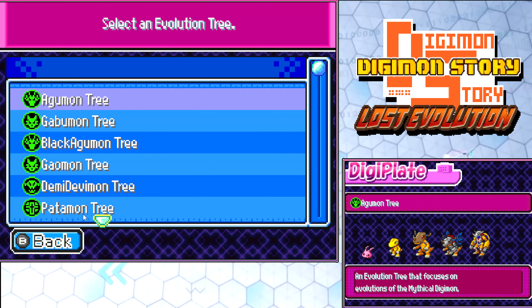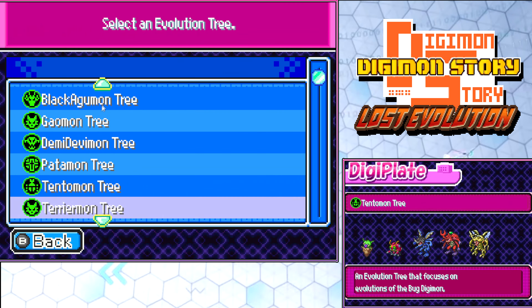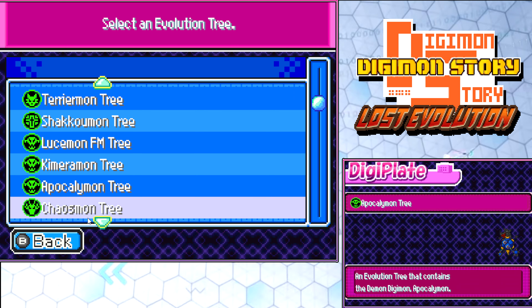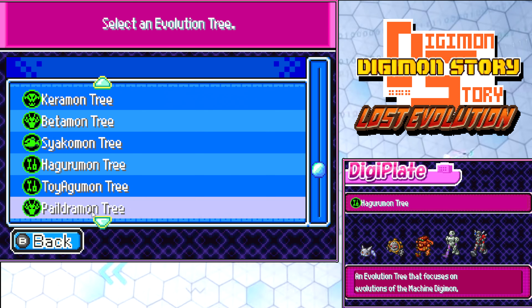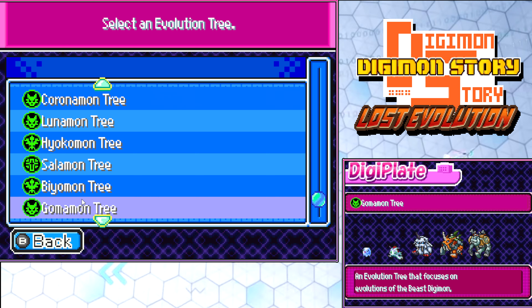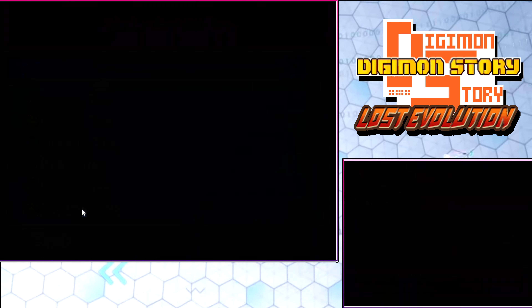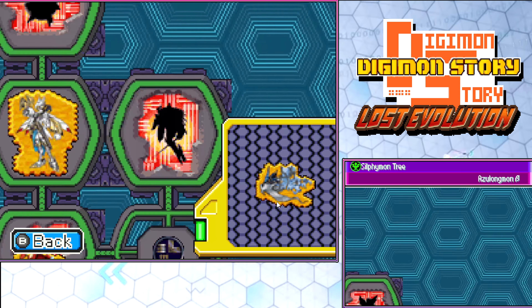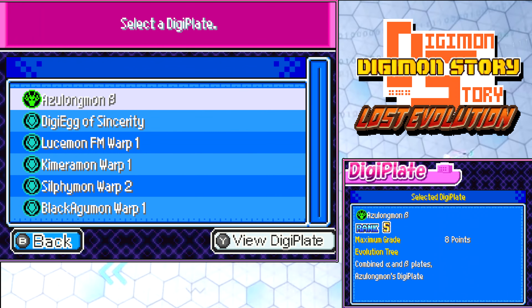We also got a Zulamong Beta. I'm guessing he's just a Zulamong — it doesn't say his evolution tree at all. Where the hell do I put him? Maybe he has his own thing like these guys. It's a rank S thing — we got it, barely. Evolution tree does not exist yet, I guess.